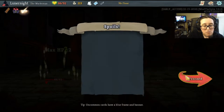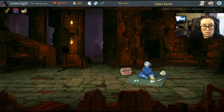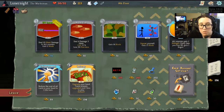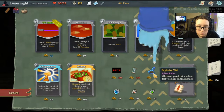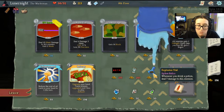Let's get 2 max HP. All enemies gain 2 strength every time you lose HP — gain 1 regen, interesting. UV laser: deal 10 silent damage to all enemies, gain 2 weak — and it's upgraded. Whenever you drink a potion, deal 7 damage to all enemies — ooh!